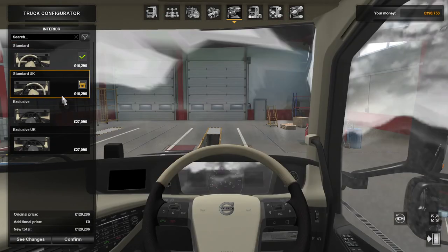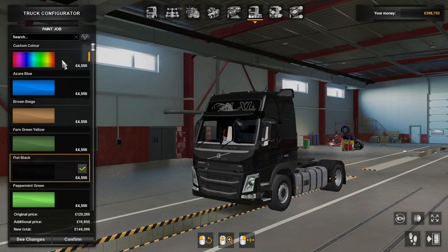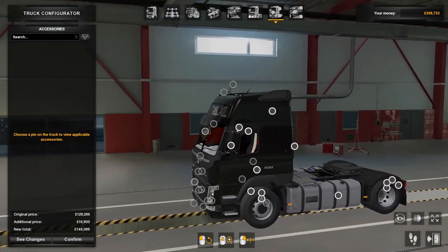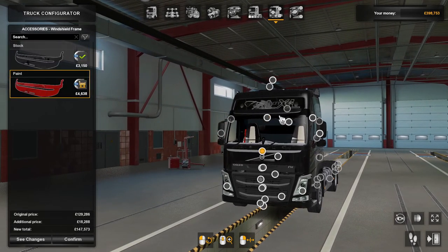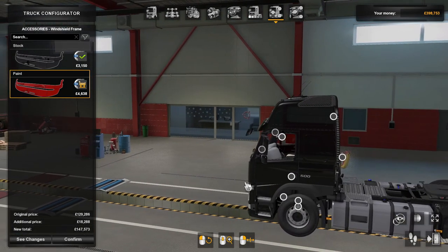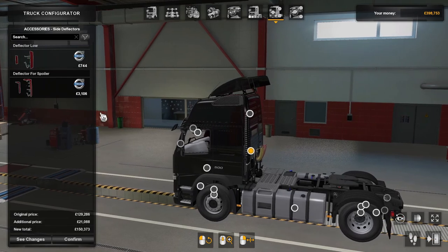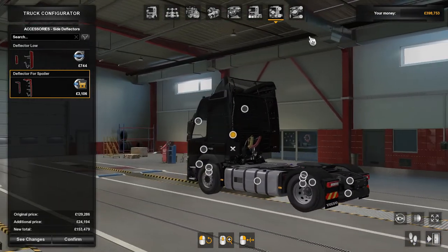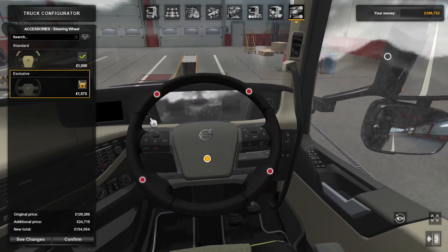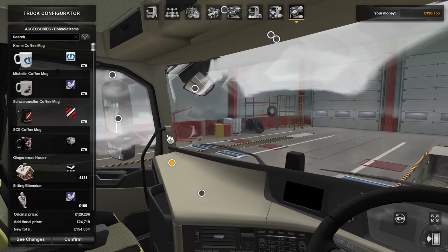The interiors are standard, standard UK exclusive, and then exclusive UK. Paint jobs — there's quite a few, all different colors, metallic colors, and custom colors. On the outside there's quite a few accessories too. You can customize your wheel arches, raise or lower your roof deflector, and add spoilers and deflectors for the front spoiler and all that good stuff.